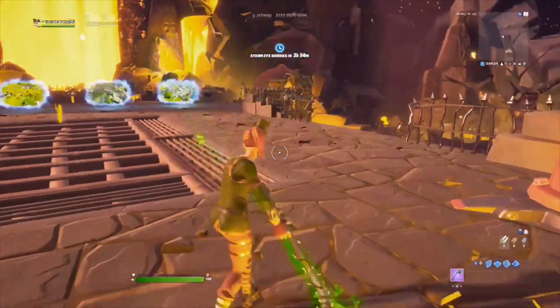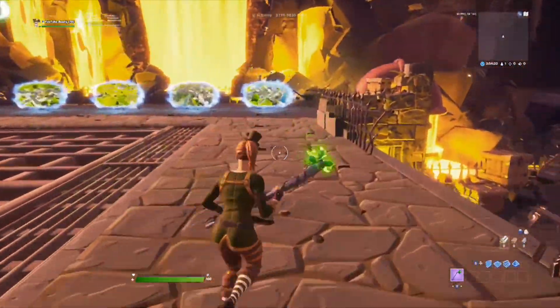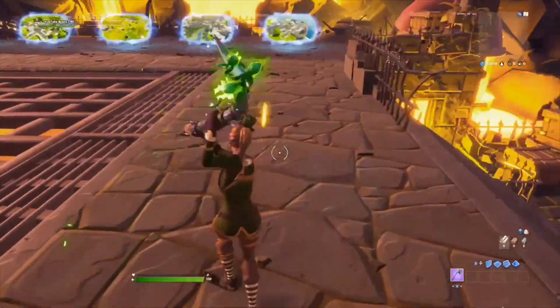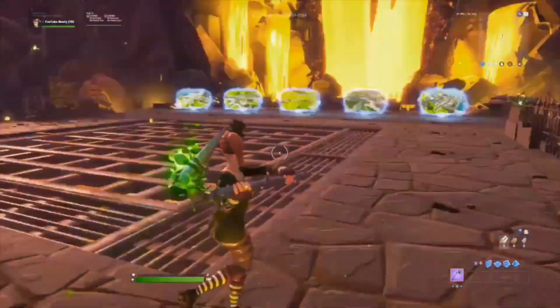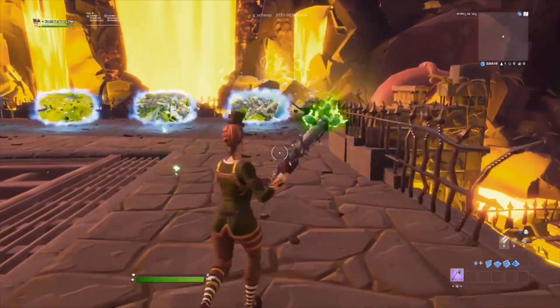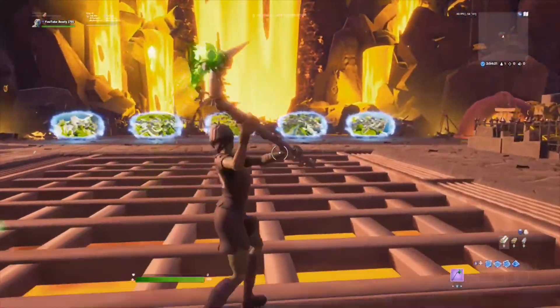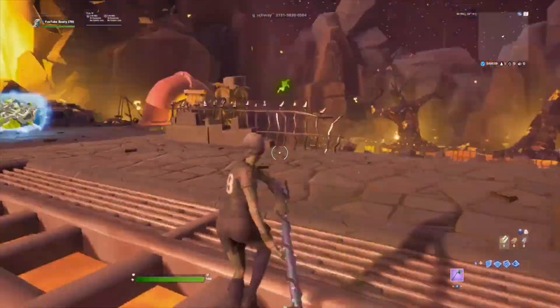The next skin combo is the sick patch big skin with the big axe because the greens go well together. It's a skin you never really see, and when you do see it you know they're a tryhard. It goes really well.